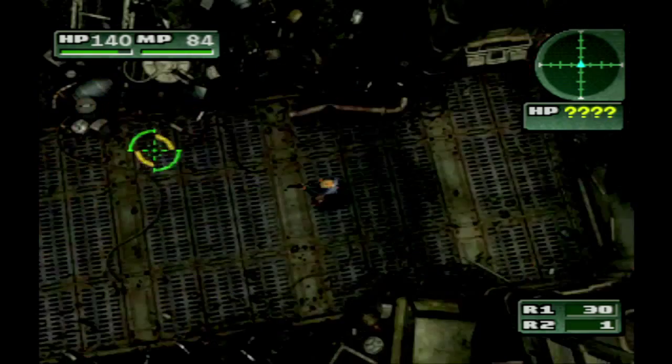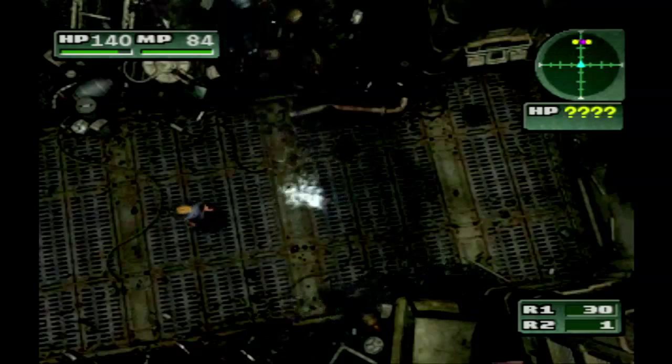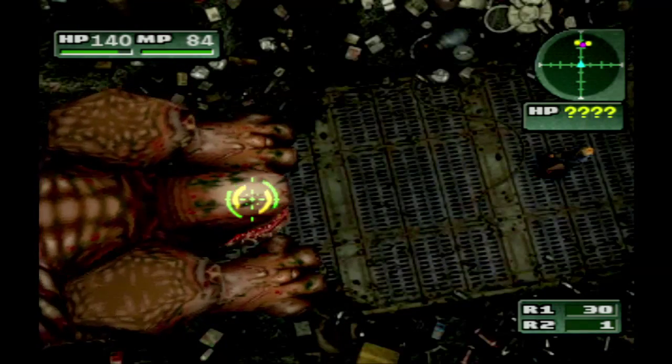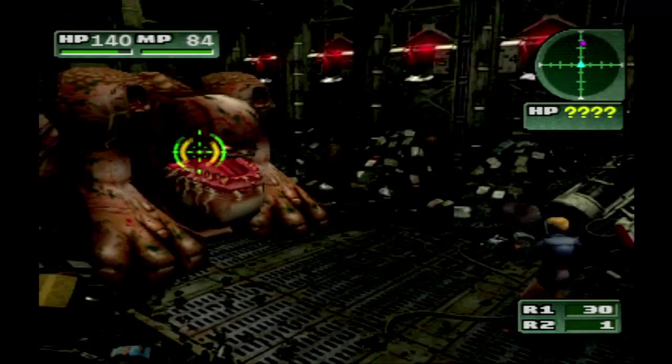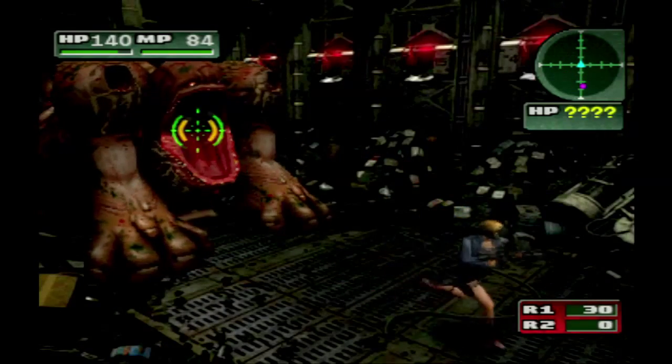You get a couple of grenade pistols — you've got ways to fire grenades. I haven't really tried any PE powers on him either, so maybe some of the PE powers are really good against him. Grenades work. He's hungry, I feed him grenades. It's a win-win situation for both of us.